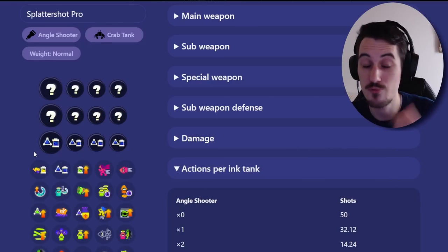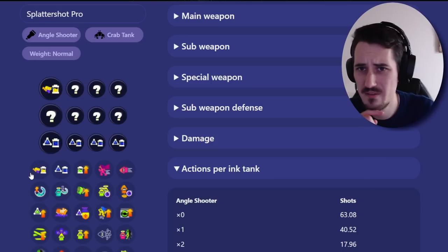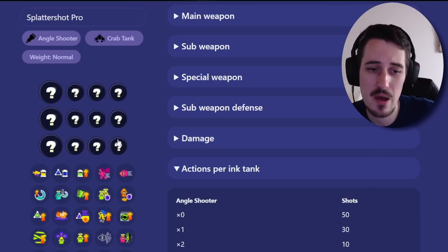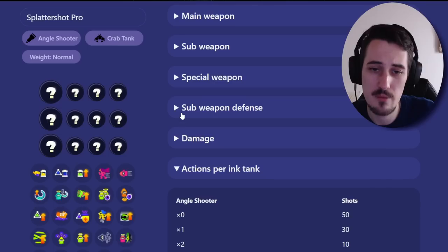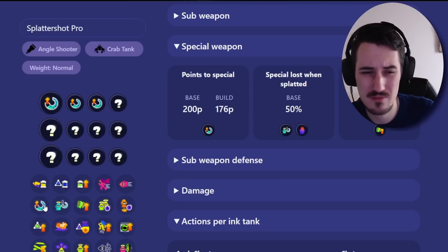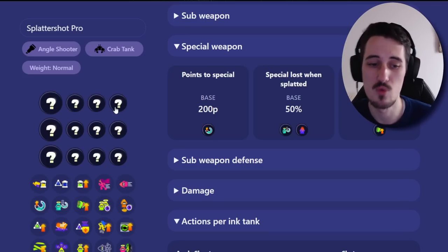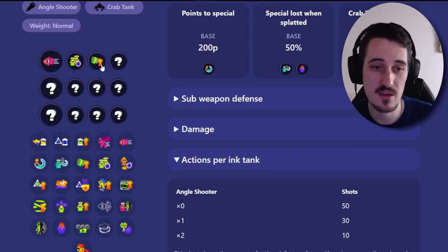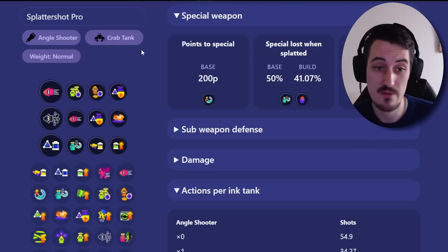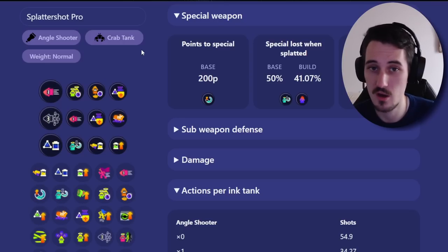There are some weapons like Dynamo that are so incredibly ink-inefficient that you'll want to run those abilities — it's a way to balance the weapon's power. There's also a concept of diminishing returns: the more you stack an ability like special charge, the less value you get per additional point. Less is more. Sometimes a messy-looking build with a lot of different things helping you in fights — without crutching on ink efficiency — is very, very efficient.